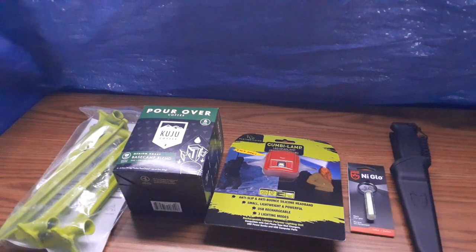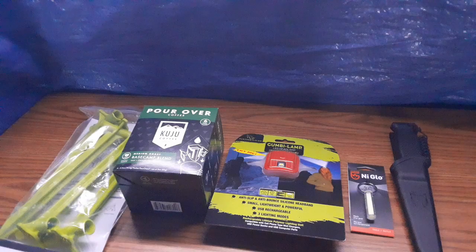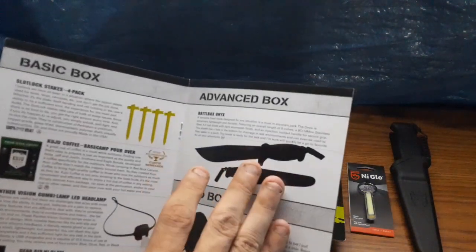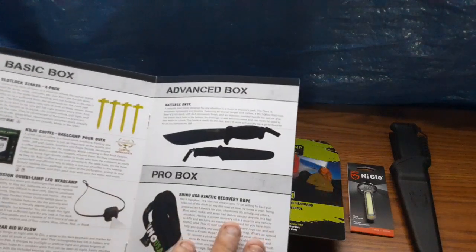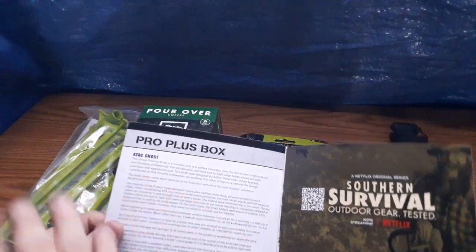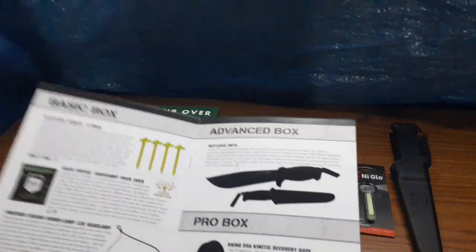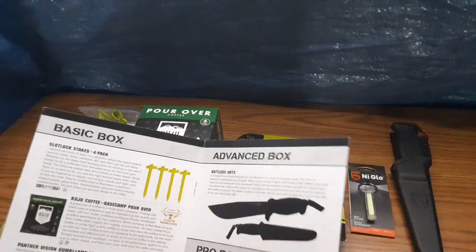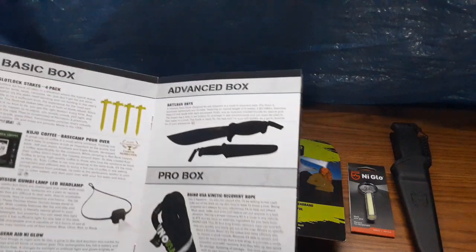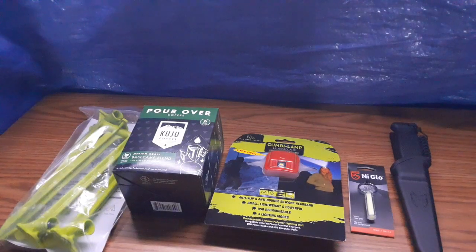That's everything for the advanced box — that's what I got in Mission 102. It depends on which box you order. If you order the advanced box, you get the advanced box items on down to the pro box. I usually prefer what I get from the advanced box down, and it's usually pretty good stuff. You guys make sure you like and subscribe, and have a good day. Stay safe out there.